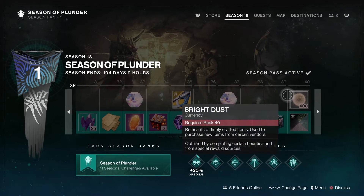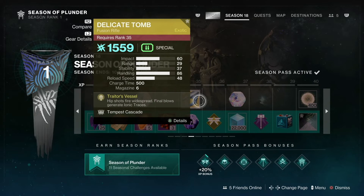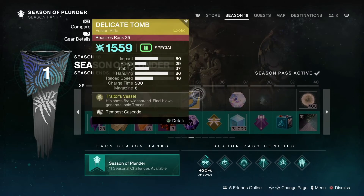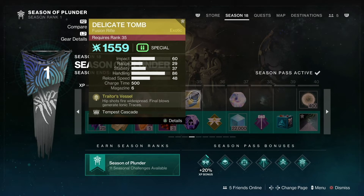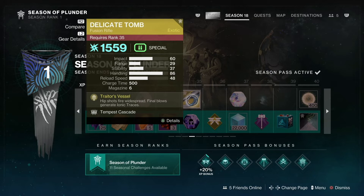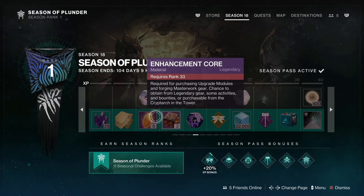Of course, once you reach rank 35 on the free path, you get the gun that I picked up at the beginning. On the paid path, that same gun is available at level one — so literally as soon as you buy the season pass, you get access to this gun.